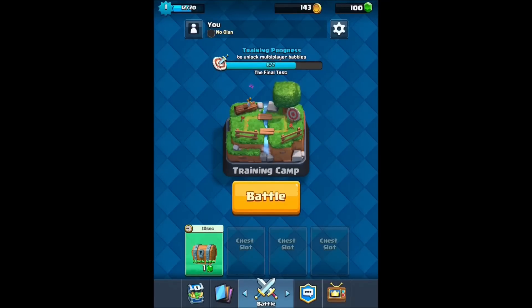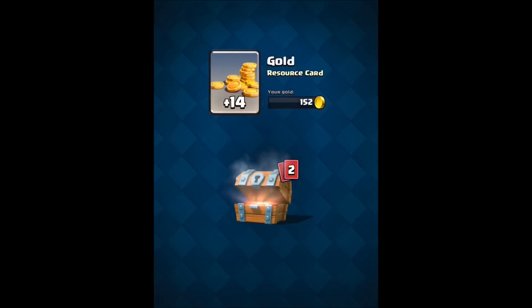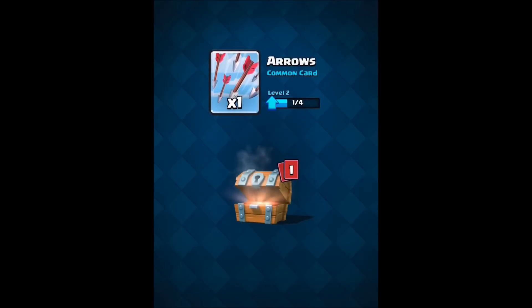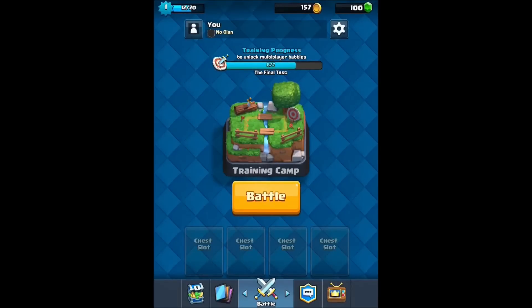We got two more matches left in the training process. The way this works is you are matched against people of your relative strength. So if you have a person who goes out and buys a whole bunch of cards with real money, you are not going to be matched against him unless your team is comparable. You will always be matched against somebody who is comparable to what you have — which is a really cool thing.